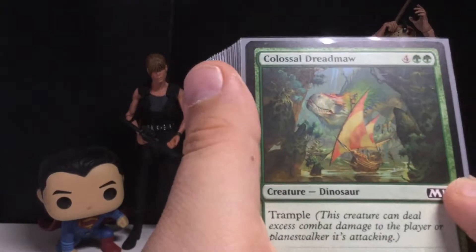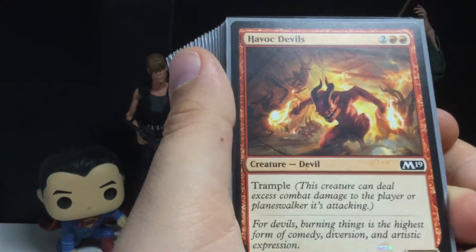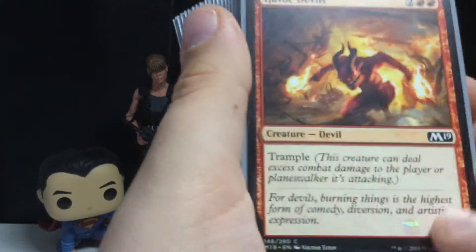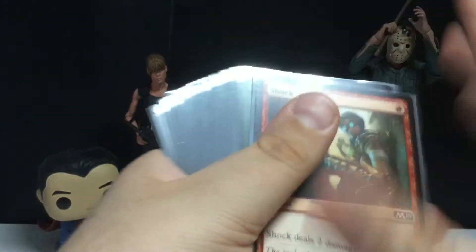Colossal Dreadmaw for six mana — you get a 6-6 Trample Dinosaur. I like that, my friend doesn't — who cares, I like it. Next up, Havoc Devils — a Devil with Trample, four-three, and you pay four mana. And that's all my cards in this deck. Not bad.